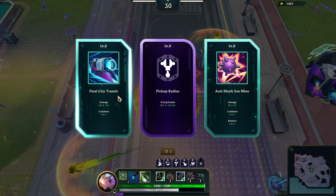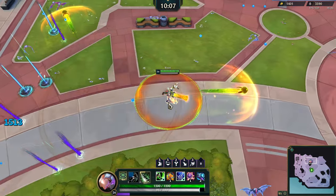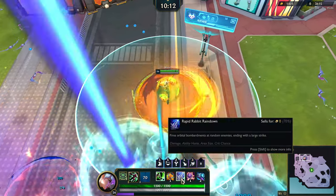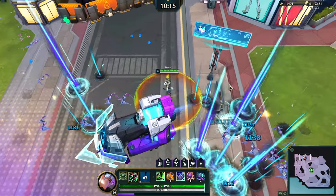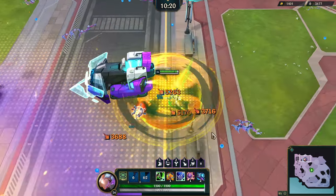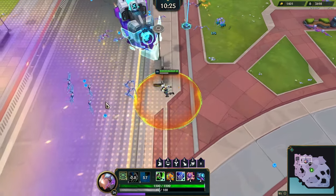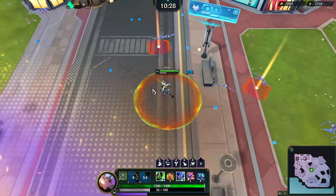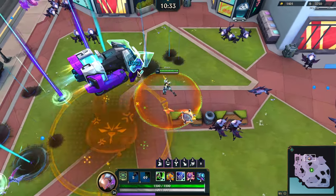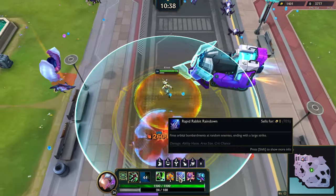This is a lot happening all at once. Once my ultimate ends it'll be easier to tell what's going on — those are my wind slashes. The bunny targets and then slaps down a whole bunch more. Pretty cool. No missions to complete — we're just going for the boss kills. We have damage and crit chance to scale up the Rapid Rabbit Rain Down.